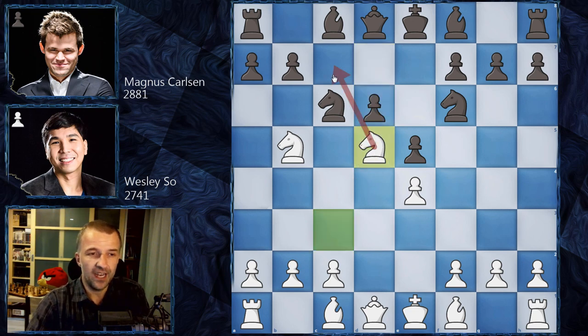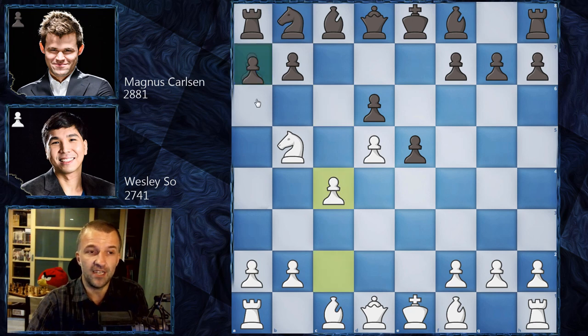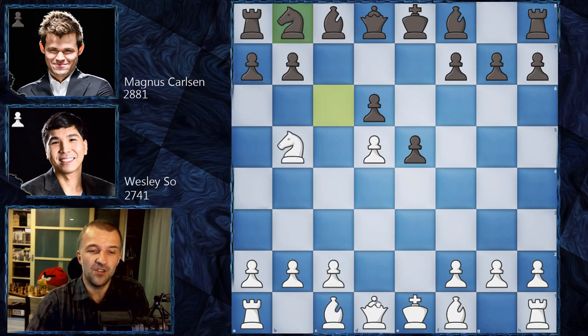With Nd5, White's first threat is to jump to c7. Black doesn't have much choice: Nd5, exd5, and the knight has to go somewhere. The main idea is Nb8 — Ne7 is worse. After Nb8, the natural continuation is c4, a6, Nc3 and so on. This is the well-known main line, however Wesley So went for the very interesting Qf3.